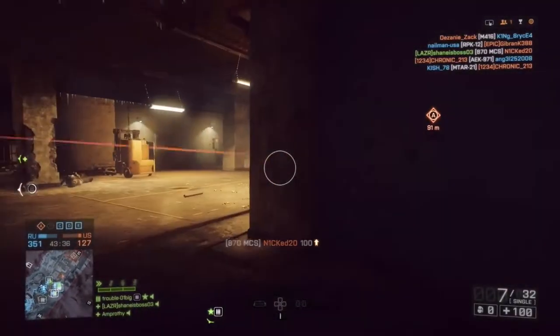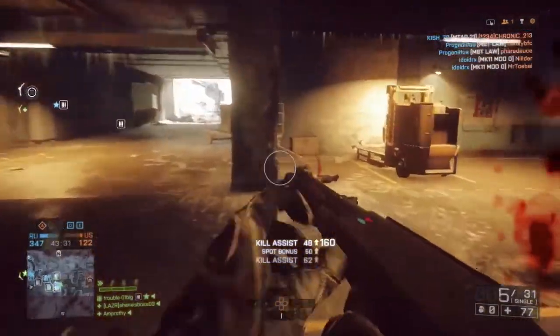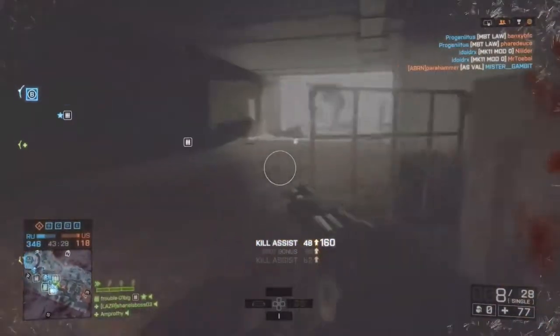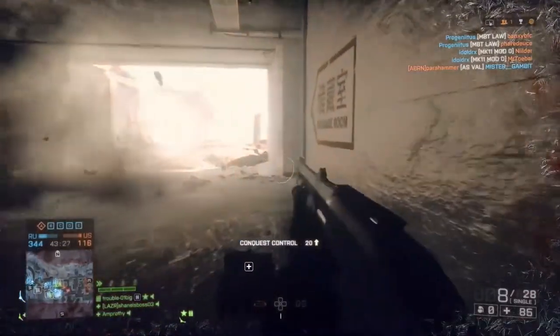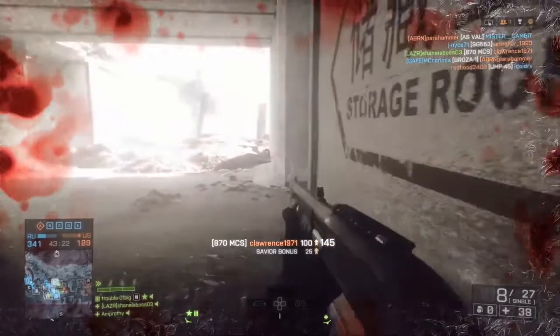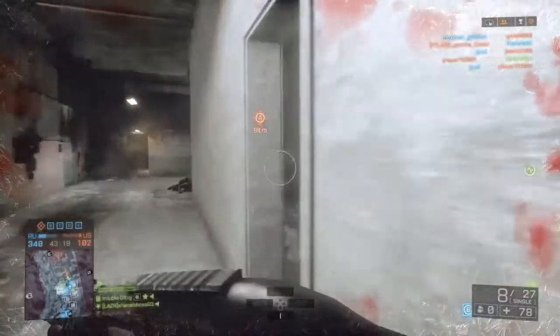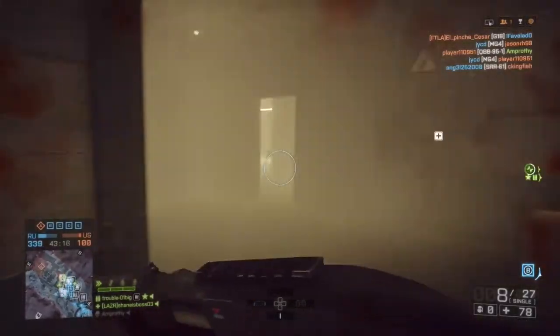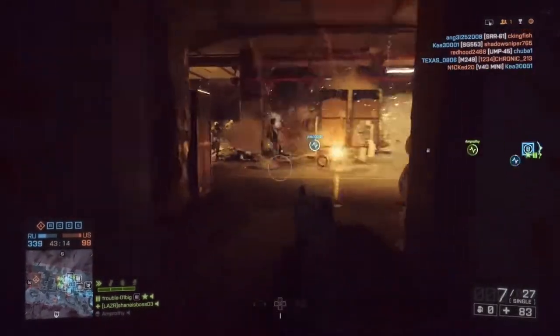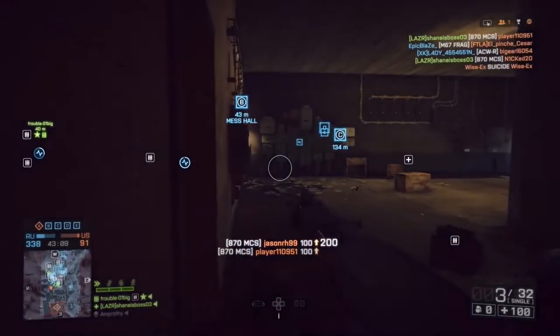Next is the original 870 MCS — I believe it's the first shotgun you unlock, but it's still extremely powerful. You can reload it pretty fast, it has an 8-round magazine, and it's a pump-action shotgun that does a ton of damage. On most infantry maps or infantry objectives you can use these shotguns to pretty good effect.